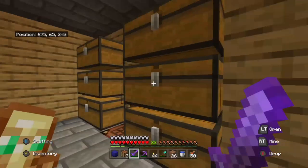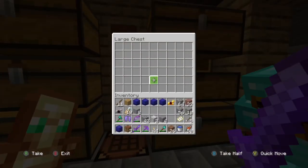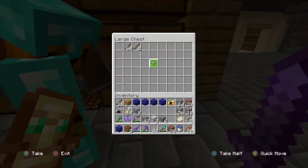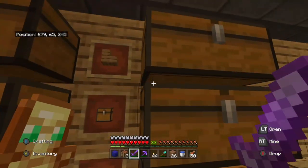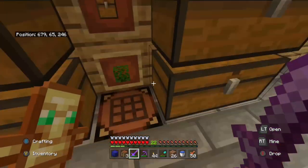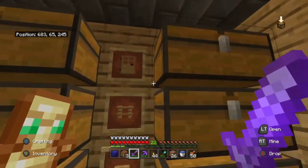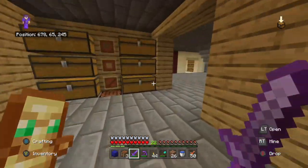This is the wood room. We've got no wood at all - we actually need to get a lot of wood. We've got sticks, chests, stairs, saplings and leaves, doors, vents, and slabs.